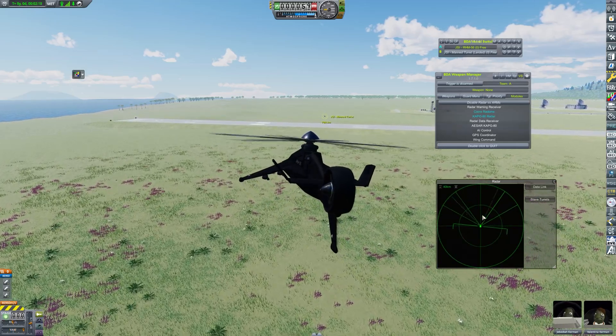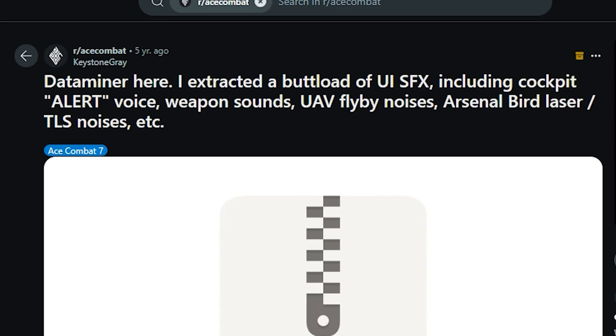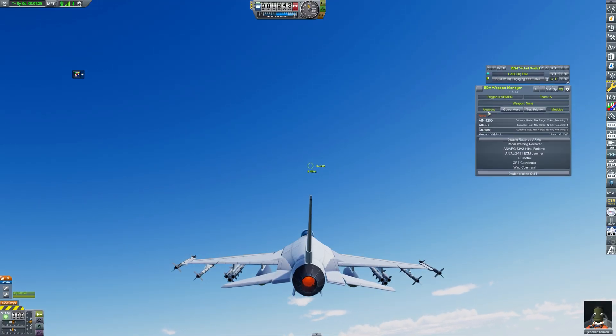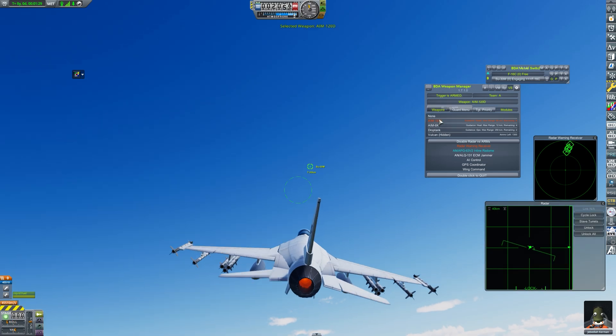After scanning, I needed to lock on, so I found some excellent references from Ace Combat and sourced the lock-on sound through the appropriate pathways, while changing most of the UI and weapon sounds to Ace Combat sound effects.